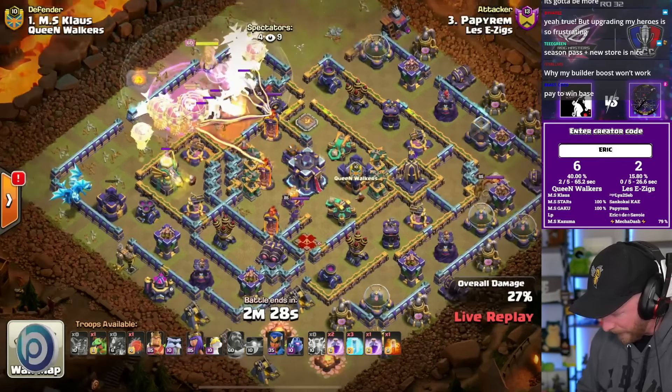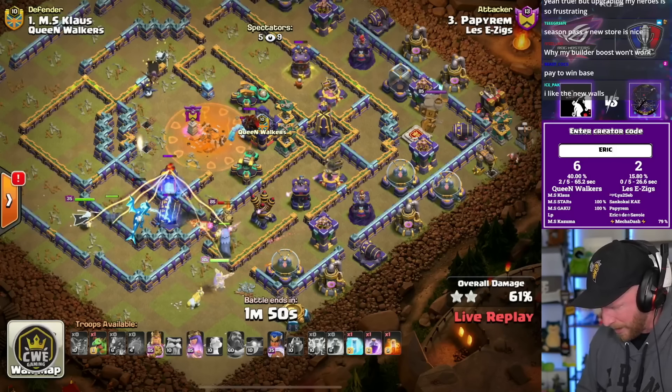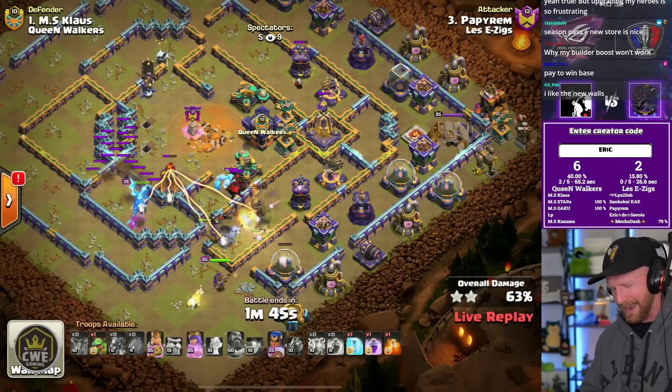The monolith is picking away at the back side of the base with lots of ground exposed over there. He's got the defensive king over there — lots of threats to ground troops. As the e-drags die out and heroes push through, they now have the added complication of a lava hound tying up the heroes, making it very difficult to get value. There's a lot of base left to climb — this one falls just short of 80 percent.